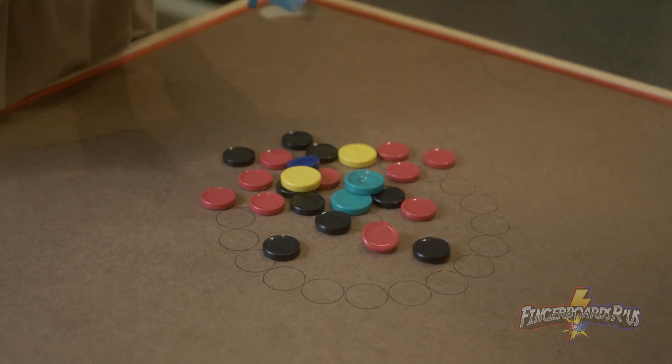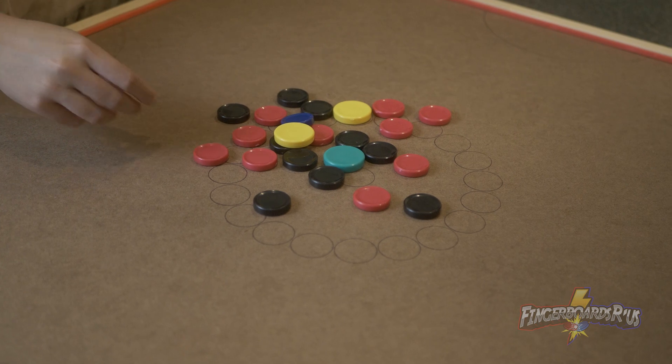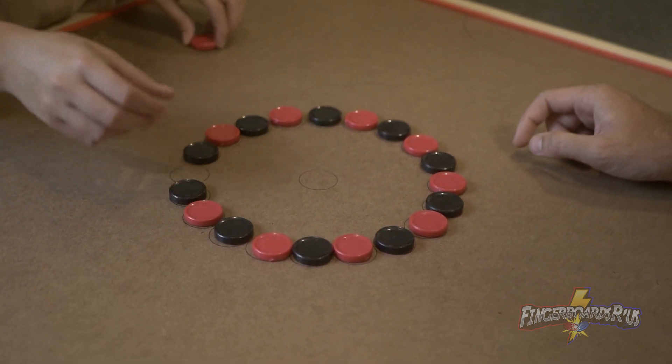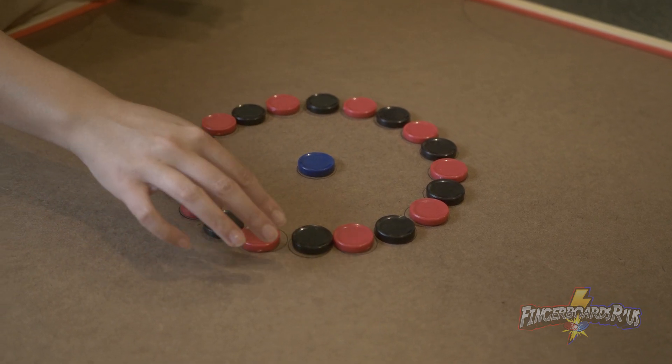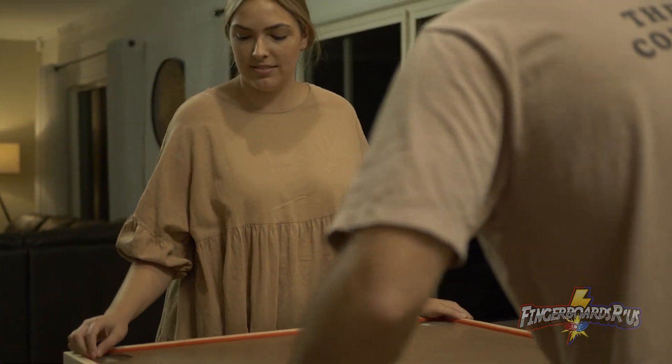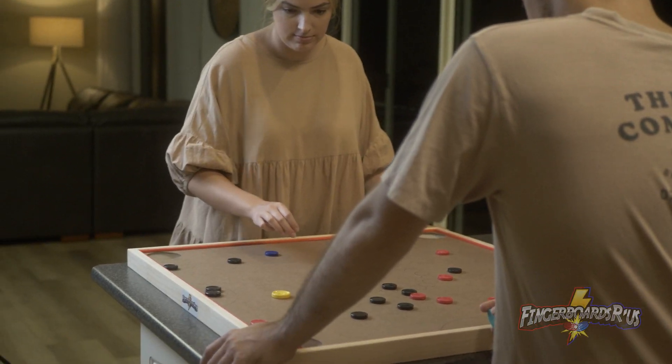To kick things off, let's talk about setting up the game. Place your discs in the centre of the board, alternating the colours, and lastly placing the blue decider right in the middle. Whether you're playing with two players, four players, or the octagon with eight players, remember, team members sit opposite each other.